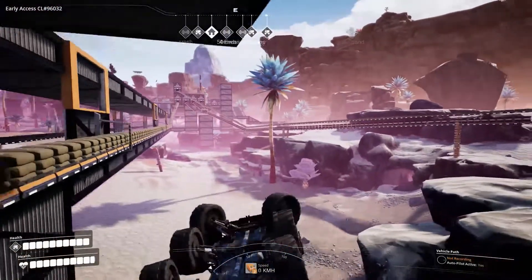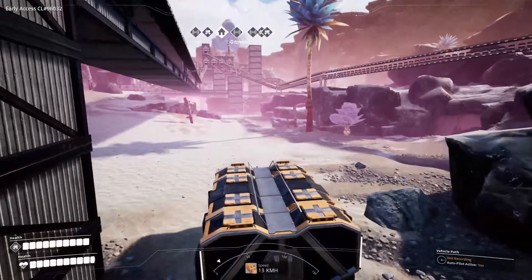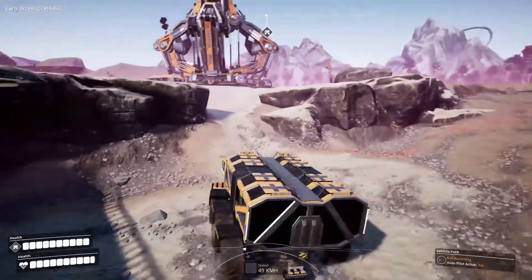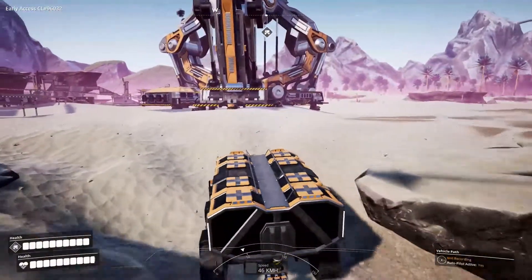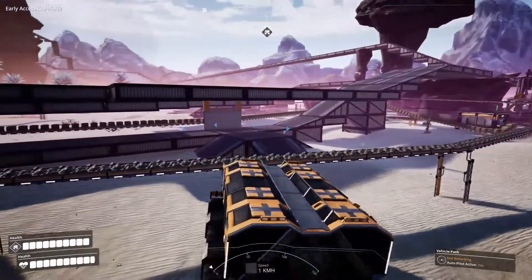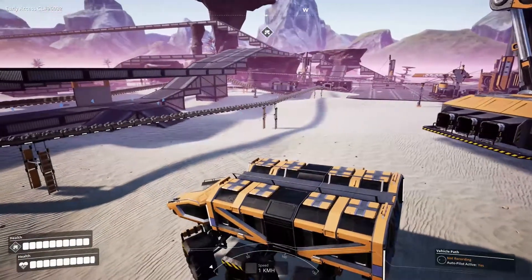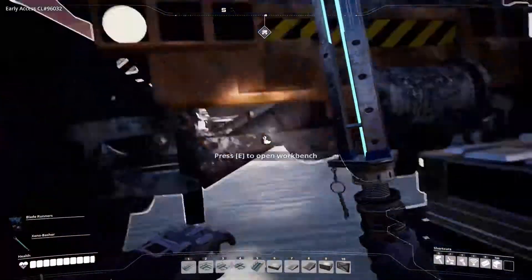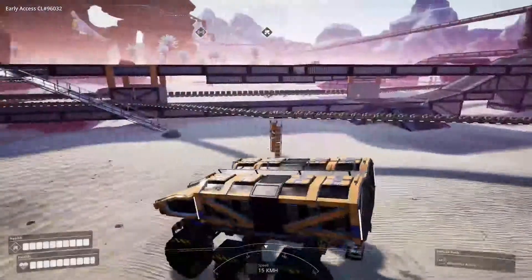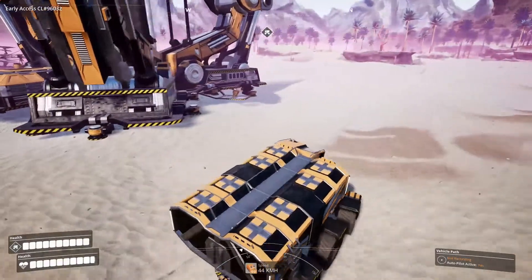Now let's flip the truck first. There we go. Now let's take it back to the front of that path and we'll see what happens when it finishes. Because these vehicles will automatically recorrect themselves and head back to the path. I'm stuck over here, hold on. I can go around. And remember — fuel up your vehicles, folks. Hey, get back here! Thank you. Okay, well let's go around and head back to the path. There's something satisfying about driving the truck, I don't know what it is.